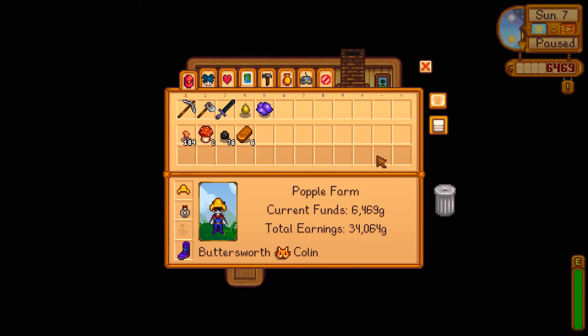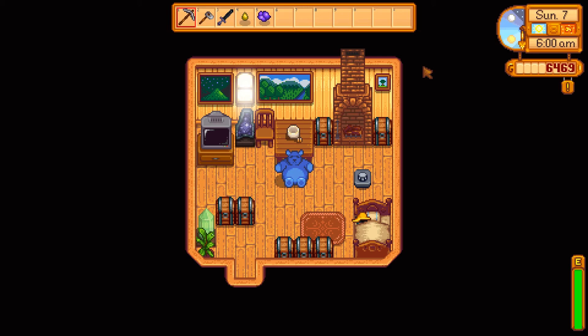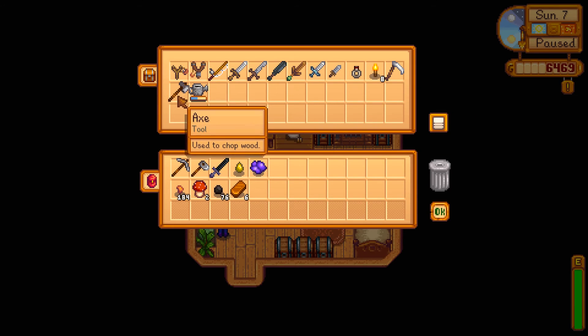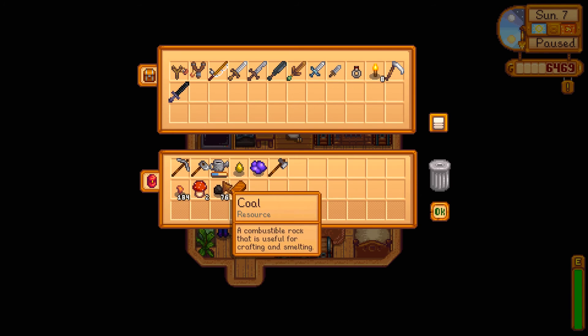Hey everyone, welcome back to Stardew Valley. Today we're gonna go visit the blacksmith and hopefully upgrade our weapons and tools. I think we want to upgrade our axe mostly. We've got our copper bars, and we're also going to donate our red mushrooms to the Junimos. We'll grab our axe first - we don't need our sword but we'll keep these - and we'll grab our watering can.